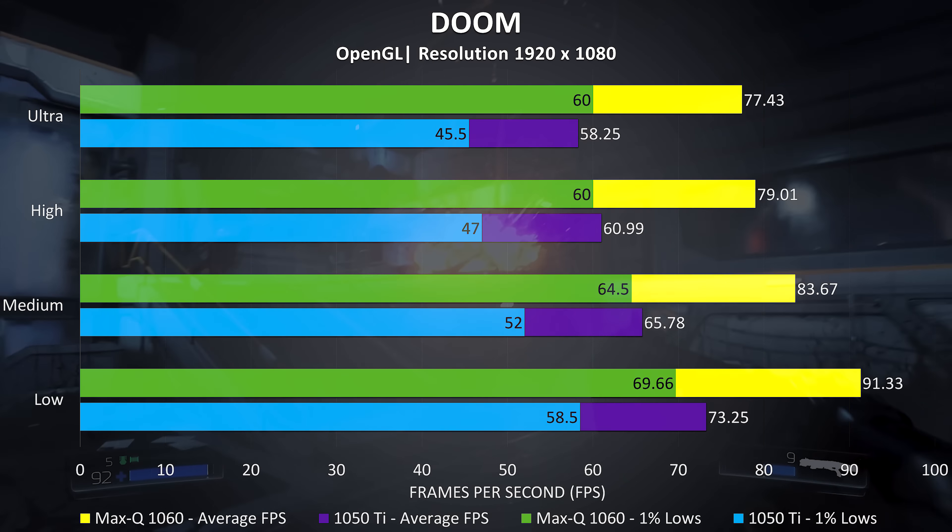Finally, Ashes of the Singularity is another resource-intensive game, and running the built-in benchmark in DirectX 11 we're seeing a 15% boost with the Max-Q 1060 compared to the 1050 Ti.